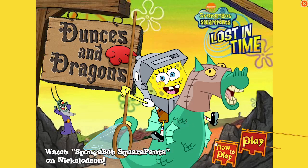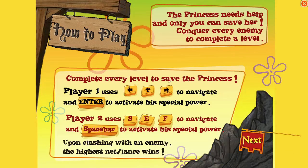So let's see how to play it. The princess needs help and only you can save her. Conquer every enemy to complete a level. Complete every level to save the princess. Player 1 uses arrow keys to navigate and Enter to activate his special power. So the arrow keys and Enter.